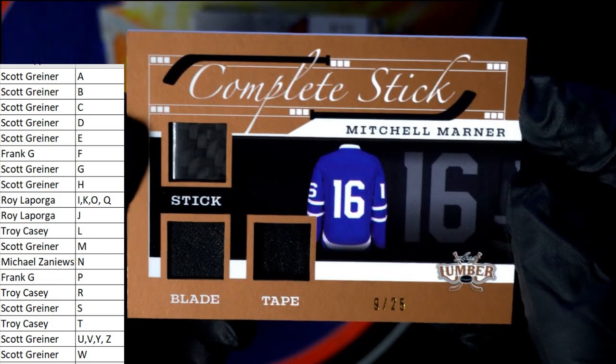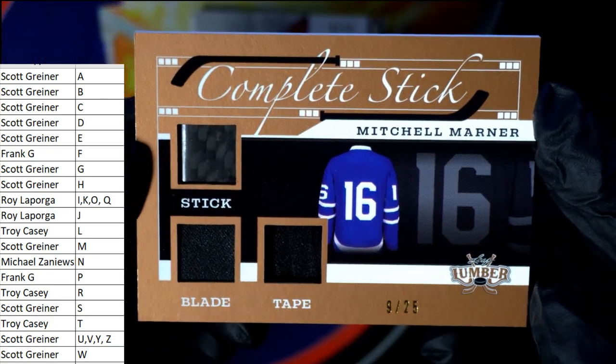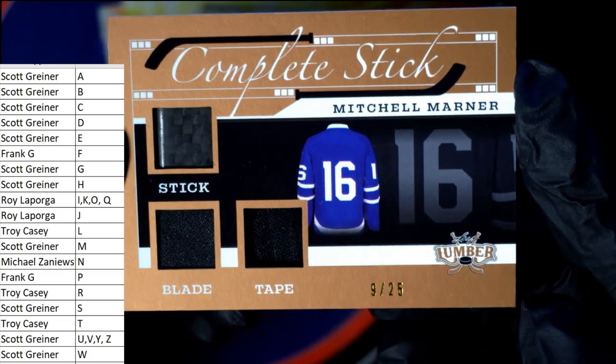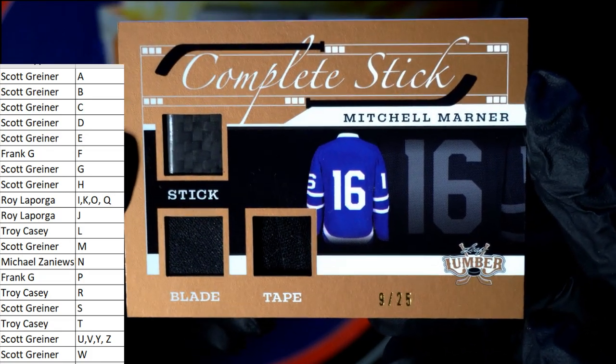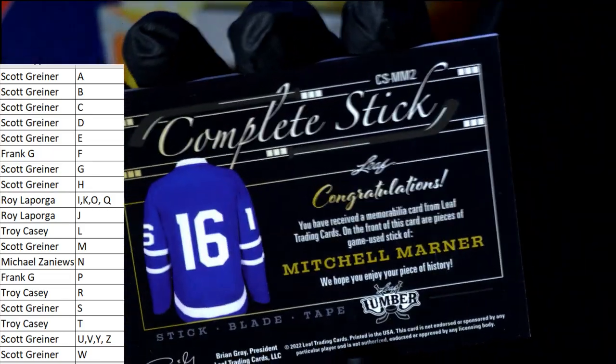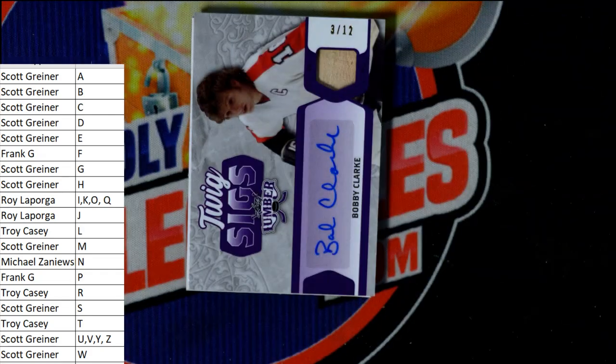Next up we've got the Mitchell Marner — this is going out to Scott G. This is nine of 25, it's a complete stick — you got the stick blade and tape. Mitchell Marner going out to Scott G again. Nice one Scott, man — good for you.